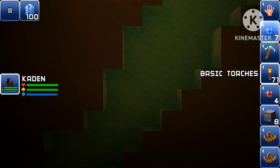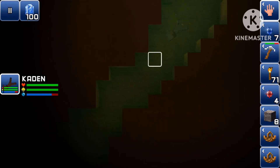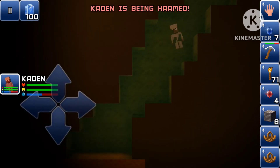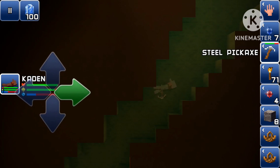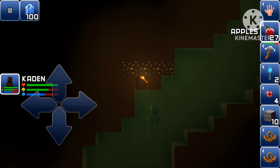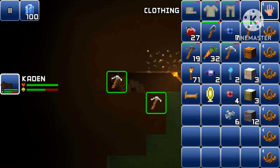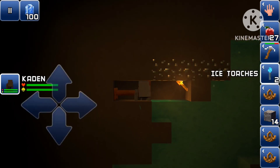I'm going to swim through here again — I might get damaged a lot, but I'll see. There's nothing really over here. Since I have ice torches, I might try to freeze some of this water — might as well try that for farming purposes. I should do that when I go back home.